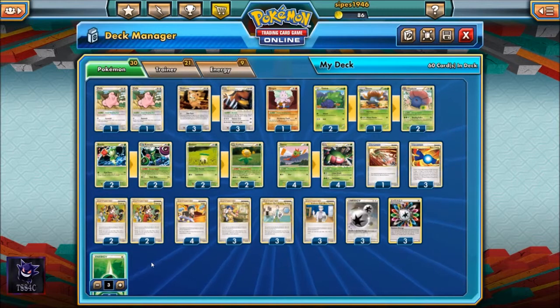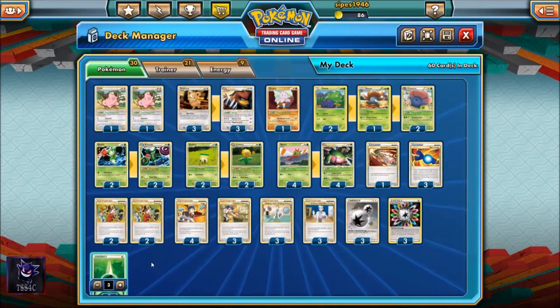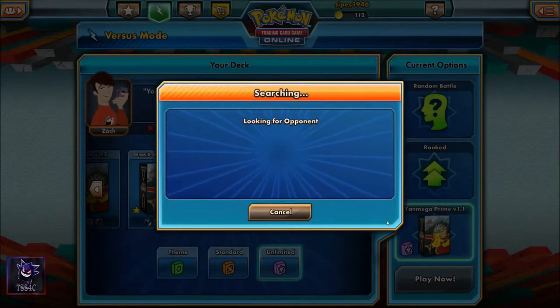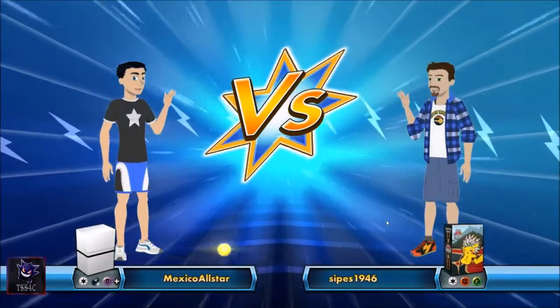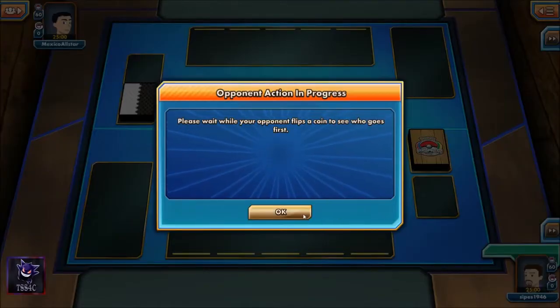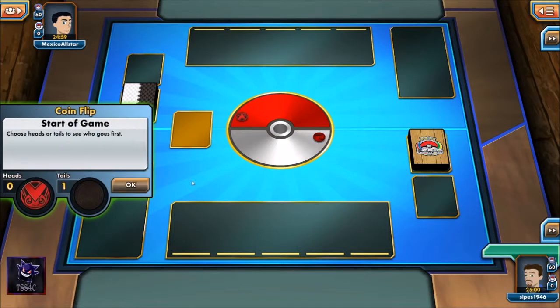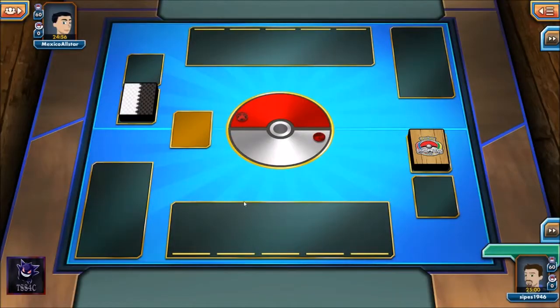So that's our Yanmega Prime deck design — 30 Pokemon, 21 Trainers, and nine energy. Let's take the Yanmega Prime deck into the ranked match queue. I'm expecting, as usual with an HGSS to Call of Legends versus modern card matchup, an imbalance in my opponent's favor. But sometimes the matches are quite interesting — let's see how it goes, and hope we get a good hand to show off the deck.